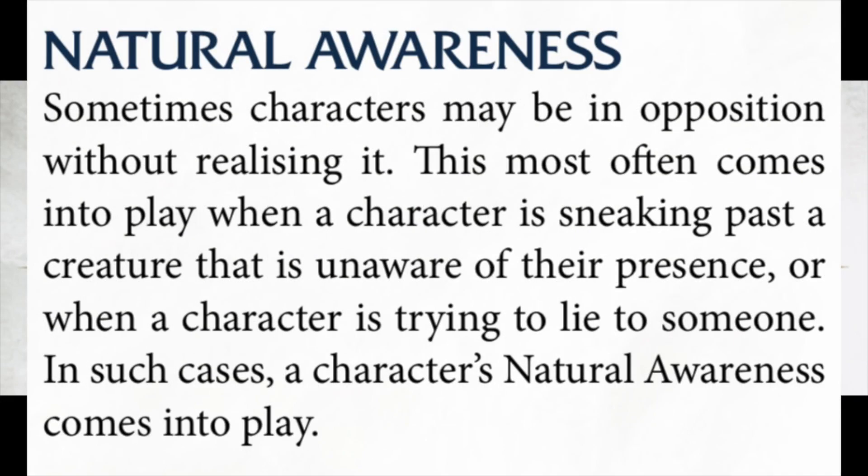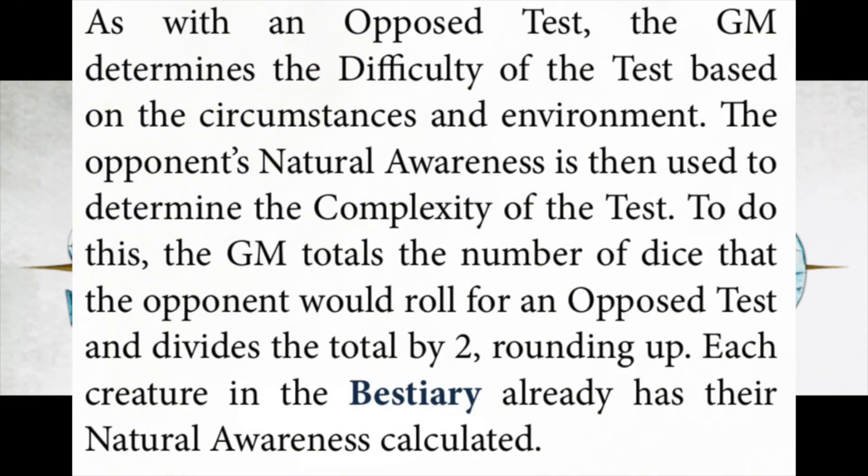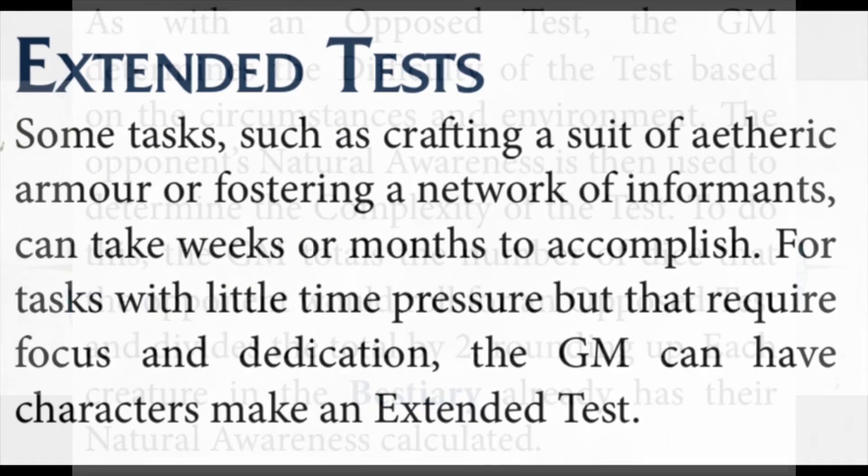There are some circumstances where characters might be in opposition without realising it. If you're trying to sneak past something — keeping an NPC unaware of your presence as you sneak into a vault — you'll be making an opposed roll against the opponent's natural awareness. If it's a PC, natural awareness is on their character sheet measured by their Mind stat plus any training in the awareness skill, divided by two. For monsters and NPCs, this is given in the bestiary but can be calculated by working out what it would be in an opposed roll and dividing that number by two.